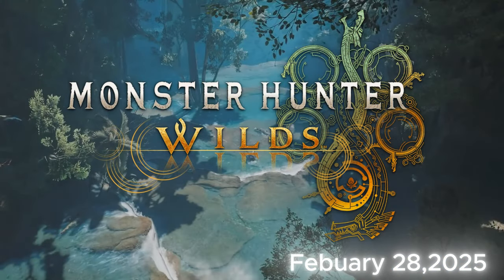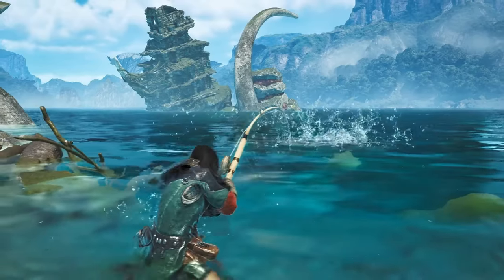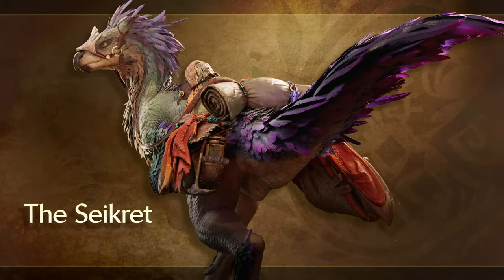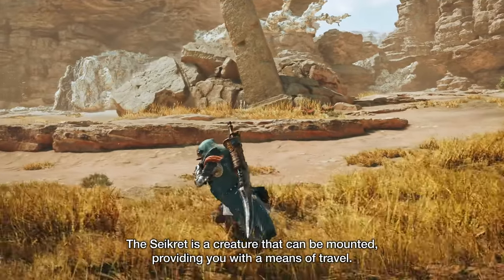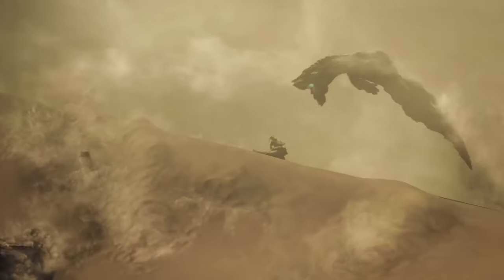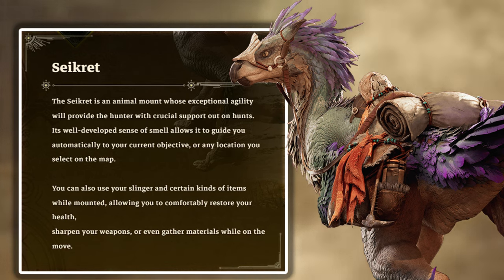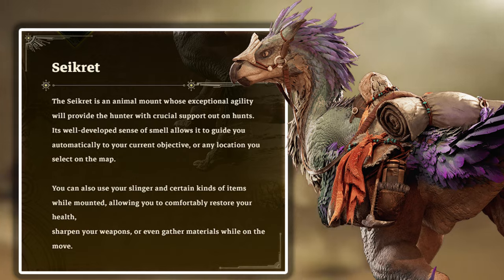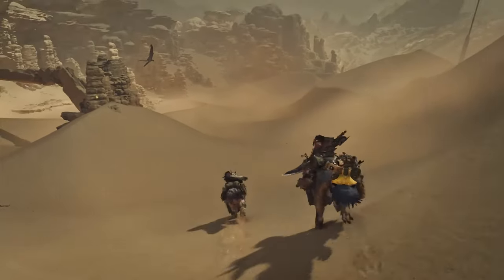Monster Hunter Wilds is just around the corner and today I'm diving into one of the most exciting new features: the Seikret. It's a rideable monster that changes how we traverse and hunt. This mounted system is a game changer. Capcom described the Seikret as an agile monster with a keen sense of smell, able to guide you to your objectives automatically. You can heal, sharpen your weapon, and even gather materials while riding, making it more than just transportation — it's a travel companion and hunting partner all in one.